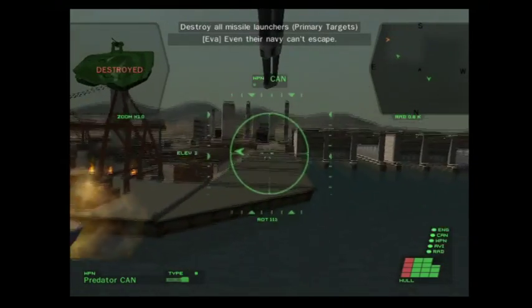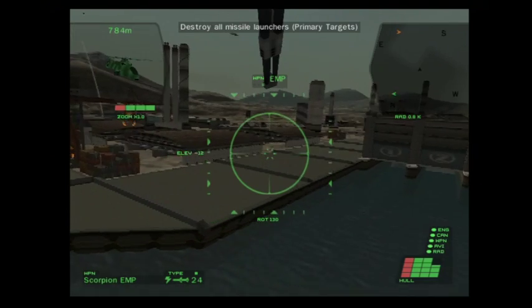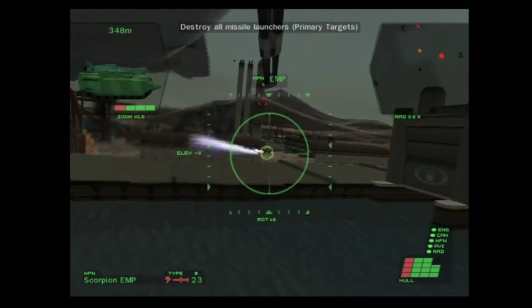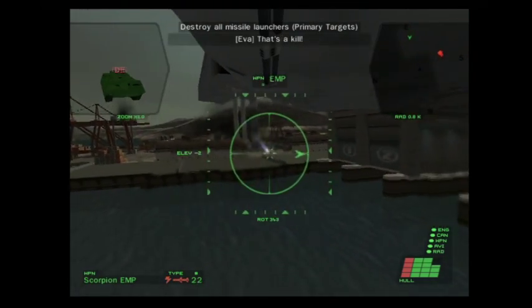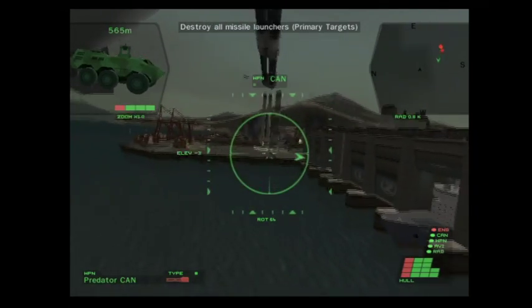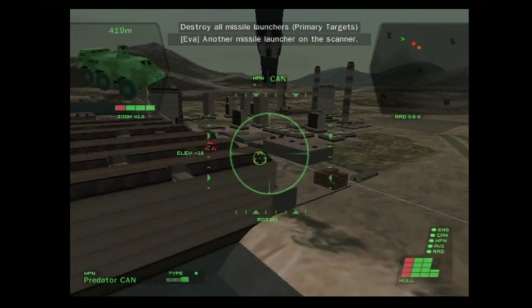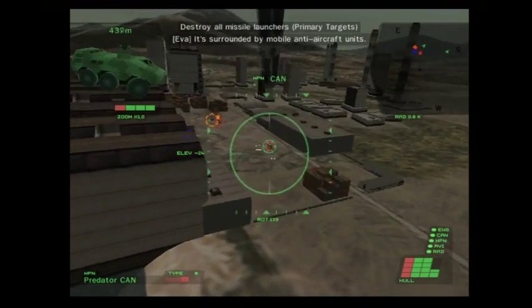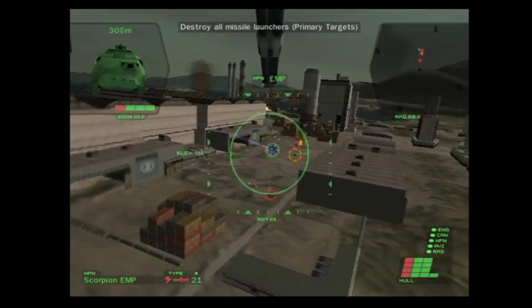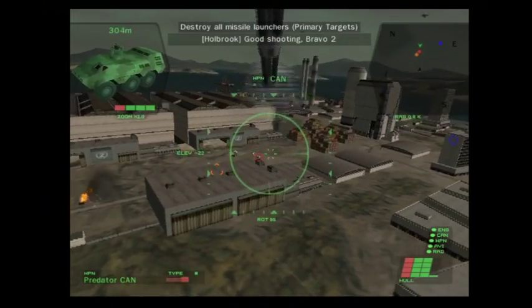That's it — even their navy can't escape. I've got a missile launcher, check the radar. Enemy locking — that's a kill. Another missile launcher on the scanner — it's surrounded by mobile anti-aircraft units. That should keep them busy. Excellent shot, only three left. Good shooting, Bravo 2.